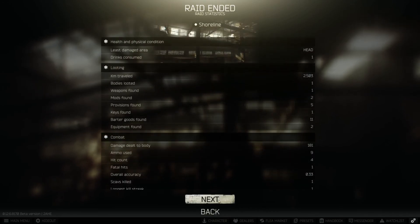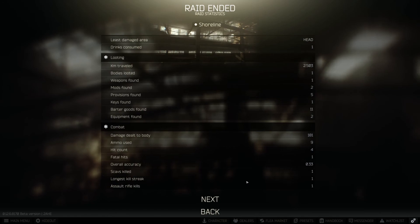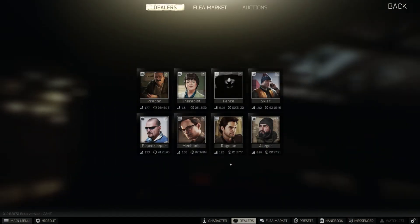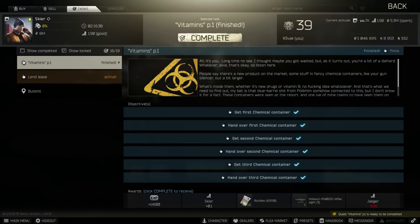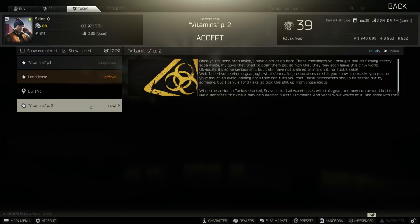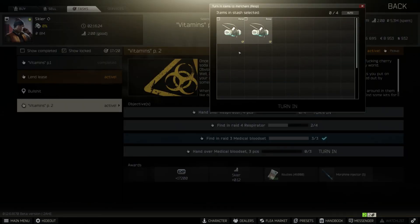After every raid there are plenty of information screens: how much combat damage you did, how much experience you received and what it was for. If you were injured you'll also have an injury screen so you can heal yourself. Because we were completing a mission with a mission item, we went to Skia who gave us the mission in order to turn it in and complete it. Thanks to that, Vitamins Part 2 opens up and we're able to start handing in items to complete that next mission.